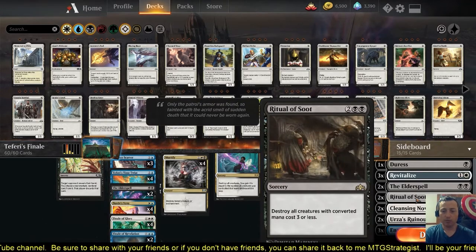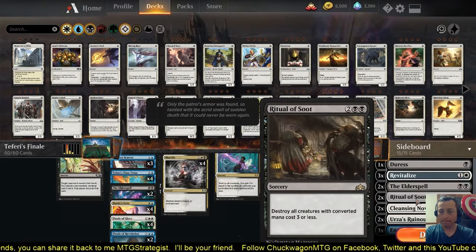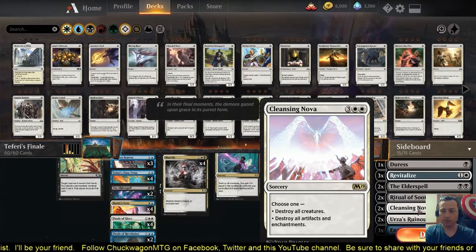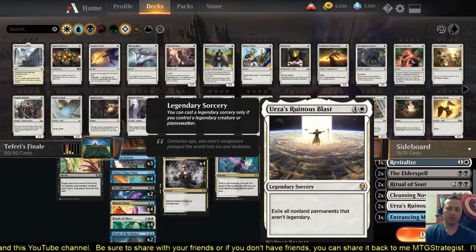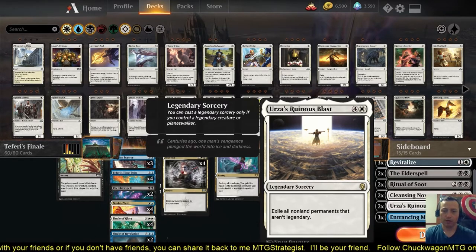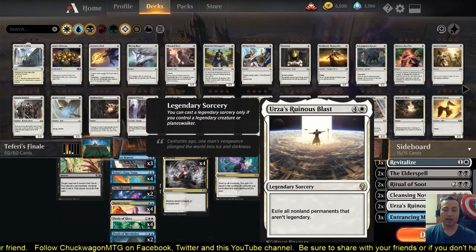Ritual of Soot for removing small creatures — say you're up against Merfolk, which is still a thing and can take over the board fairly quickly, and you can wipe the board. Cleansing Nova — same if there's an artifact strategy, but really this is for enchantments or creatures. Urza's Ruinous Blast — I almost mainboarded these, but I've been hitting so many Planeswalker decks that it just sits in your deck and does nothing. But if you run into something like Merfolk, Urza's Ruinous Blast can just exile the entire board.